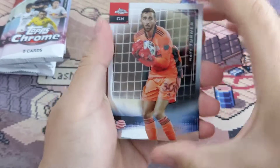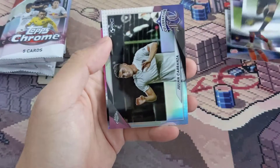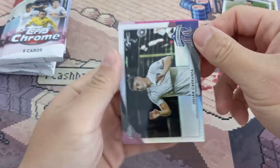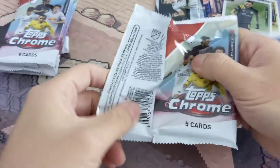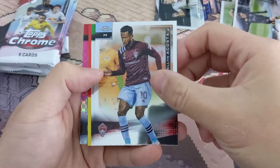Starting out with Matt Turner. Julian Carranza - that's a celebrations insert. Another Carranza, and this one is a rookie. From what I understand, these rookies are good because they're kind of like prospects - they're young and could move to the European leagues and become big, so really nice cards.